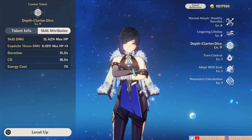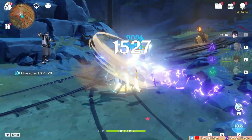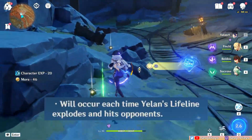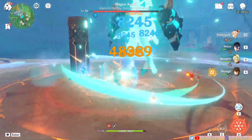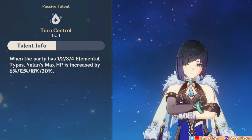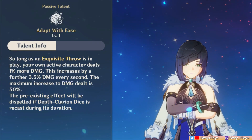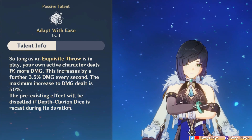Her burst has a 70 energy cost. Activating it deals an instance of AOE hydro damage and you summon a dice that deals coordinated attacks every second with the active character's normal attacks. It fires 3 projectiles at a time to deal damage and apply hydro, and it can also proc if you trigger her skill damage. It's very similar to Xingqiu's burst, and this is where Yelan's main damage source and hydro application utility comes from, making it the most important part of her kit. Prioritize the burst talent for leveling up, follow with skill level, then level up her normal attack talent depending on your usage. Her first passive gives her additional HP depending on how many different elements are in the team, improving her damage and tankiness. The second passive gives the active character an increase in damage every second during her burst, adding a nice damage buffing utility.